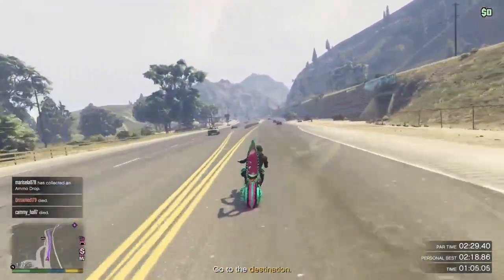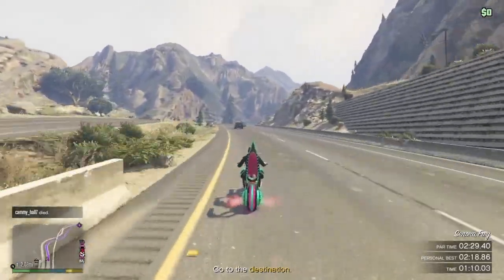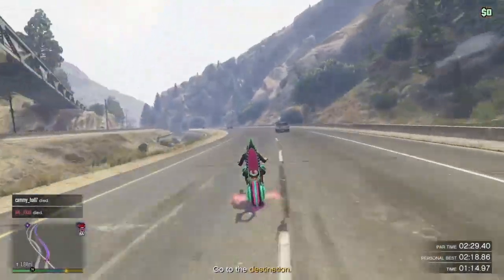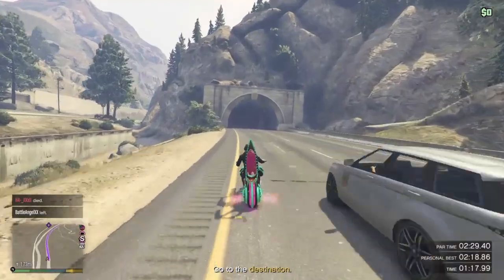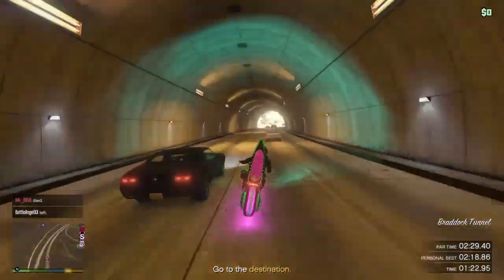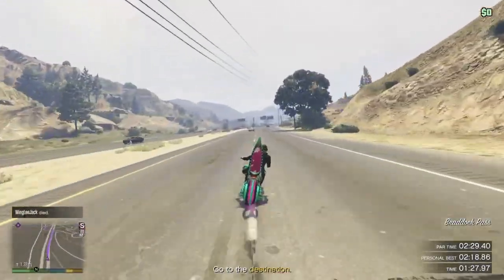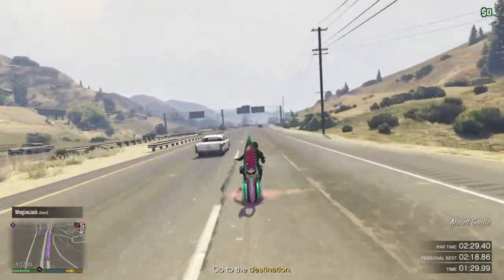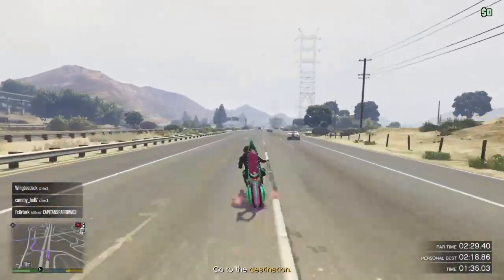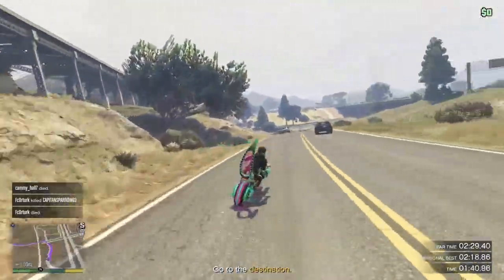Just keep on using the boost. Go over here, go right here. You can pop some wheelies but it's not needed — you can just do it by using the boost. You can't pull a really good wheelie because it has a bit of suspension, but you can pull a little bit of a wheelie. So go left here.